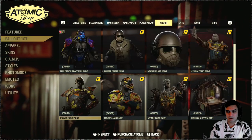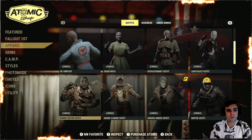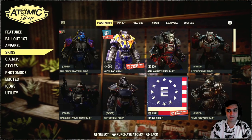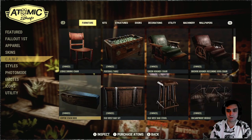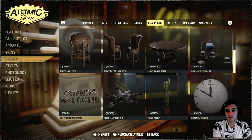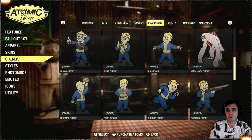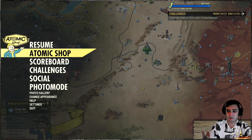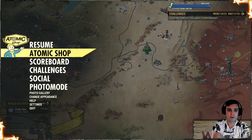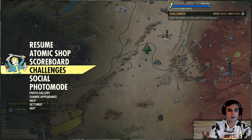That's pretty much it for the atomic shop featured section. I'd also recommend jumping through the apparel section and the camp skins section because sometimes items don't make it to the featured list. Also — I should have said this at the start — you might want to save some atoms, because with the new DLC up we'll likely be getting new cool stuff in the coming weeks. I bought a bunch of atoms to make before-you-buy videos, so I'm set, but apologies for not mentioning that earlier.